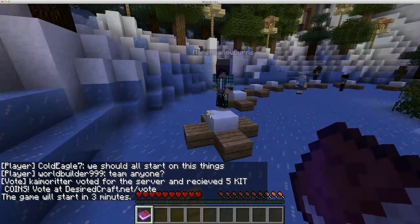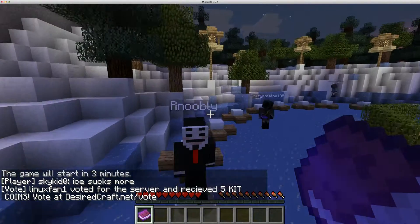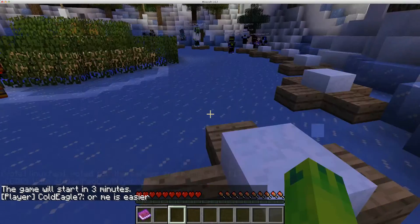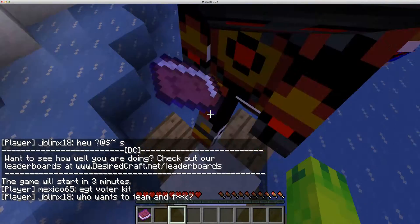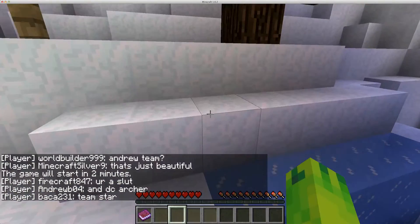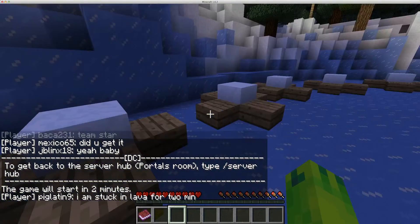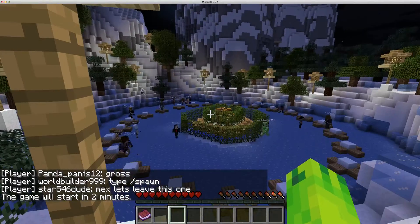Oh wait, before I do that — if you guys don't know how to play Hunger Games, basically what you do is kill everybody except for yourself! If you haven't seen the Hunger Games, go watch it after this. On a server like the Hive you spawn on one of these platforms, but since this is Desirecraft — I'll put the IP in the description below — you just get randomly placed on the map. There's a one-minute peace period. Make sure to check it out and tell them that Benny's dad sent you — just type in the chat 'Benny's dad sent me.'